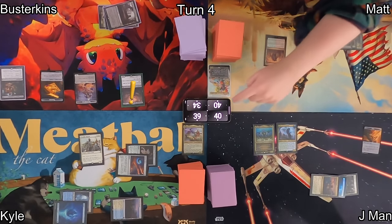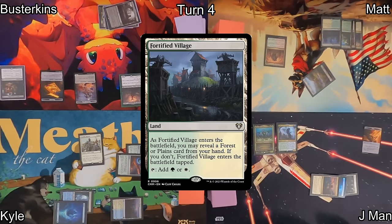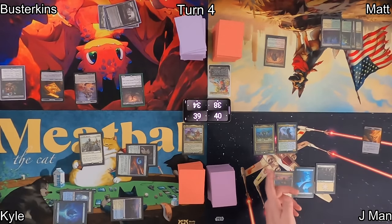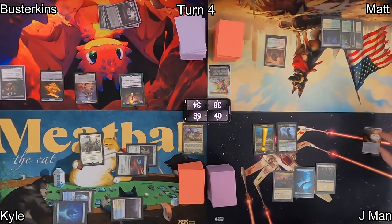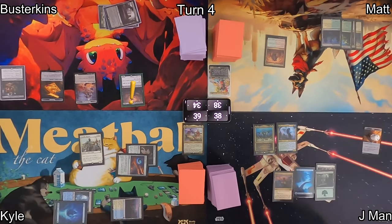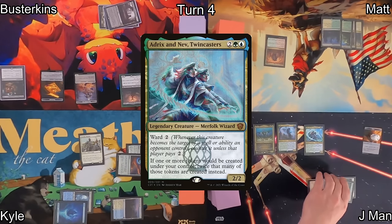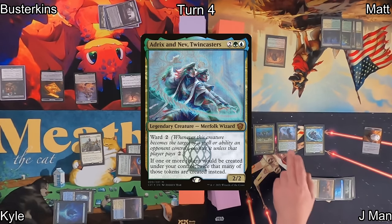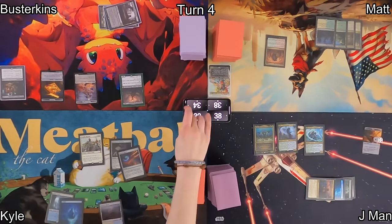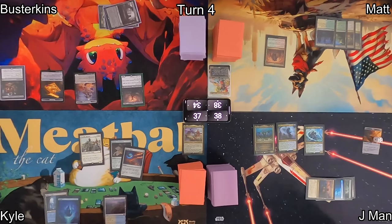With Sheoldred out on the board, Busterkins will start draining his opponents — like he does when Matt draws on his turn. He then plays Fortified Village, revealing a Plains, having it enter the battlefield untapped. On J-Man's turn, his commander will trigger, investigating for him. He draws, losing two. He plays a Forest as his land before casting Adrix and Nev, Twincasters — this will start doubling up all of his token production. On Kyle's turn, he draws and loses life thanks to Sheoldred, then plays a Plains.